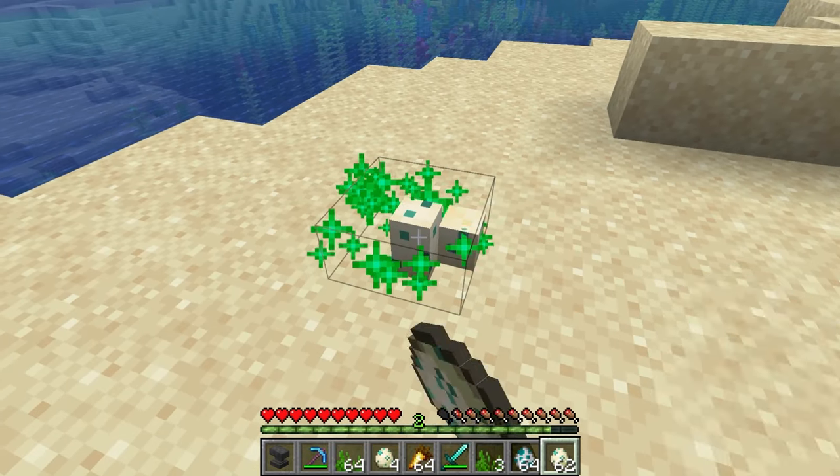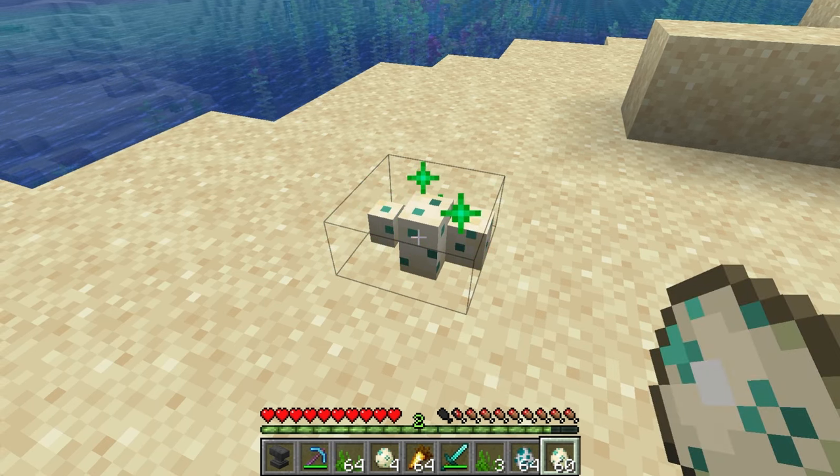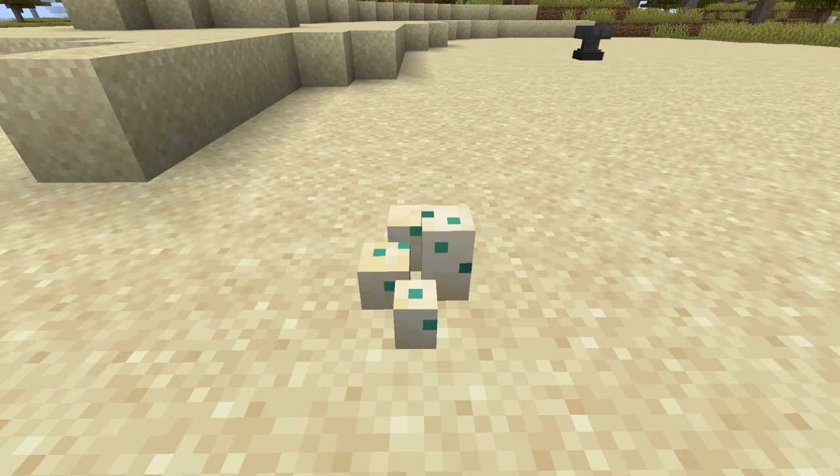Mining the turtle eggs will reset their growth to zero. If you mine the turtle eggs, you can place them in a new location, and when the turtles hatch, that location will be their home beach. This is easier than trying to transport turtles. The turtle eggs can have 1 to 4 placed on the same block in a cluster. However, they have to hatch on red sand or sand.